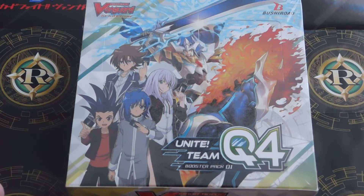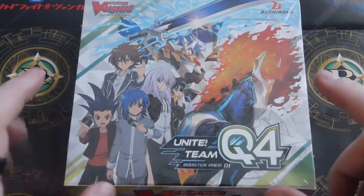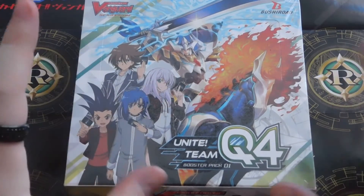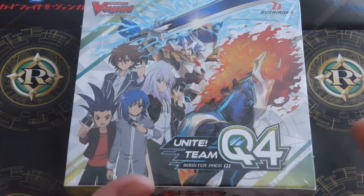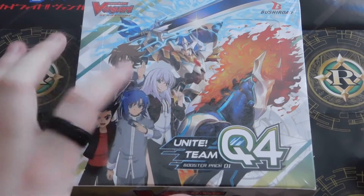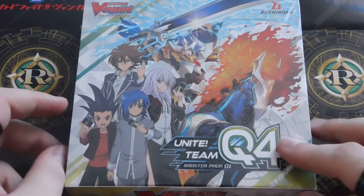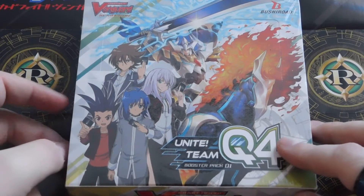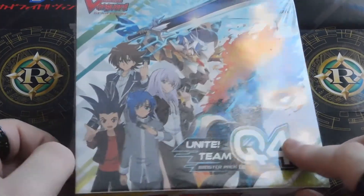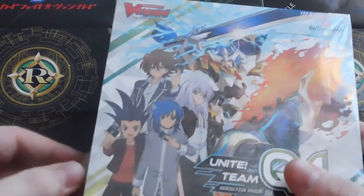Unite Team Q4. This has Kagero, Nova Grapplers, Royal Paladins, and Oracle Think Tank, which are all decks that I'm kind of okay with. I have the three starter decks for these clans. I don't actually own any Nova Grappler cards, so today I will get my first Nova Grappler card. Hopefully we pull some of those Draw PGs, and honestly, I only have the starter decks for these three, so really anything's going to help.